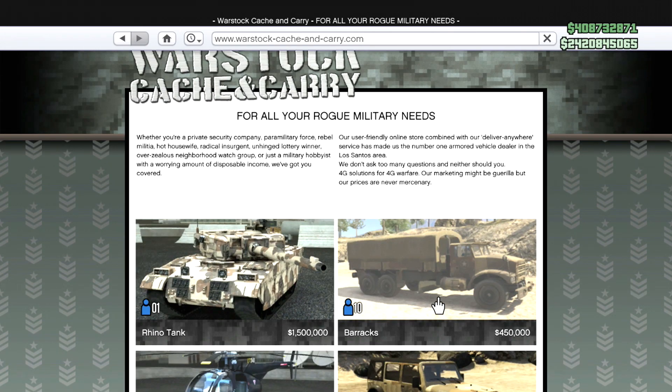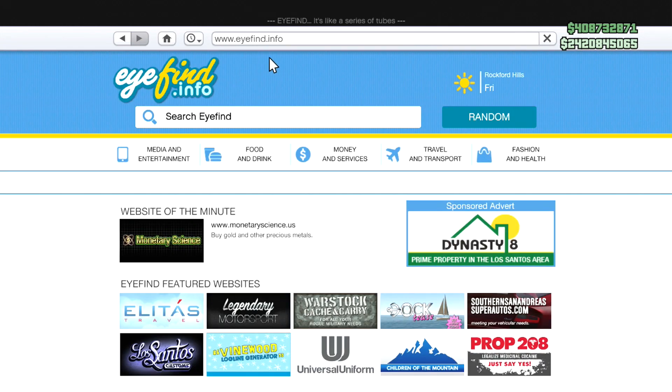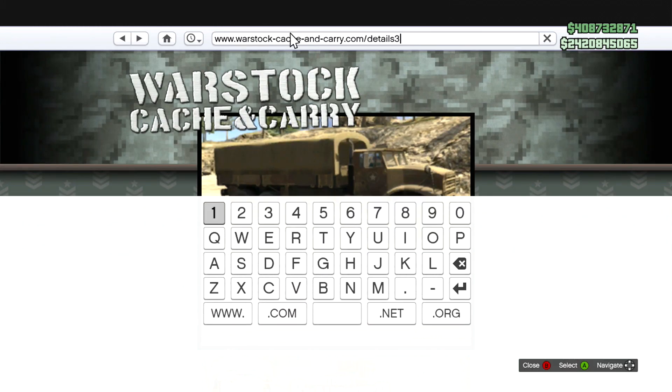I'm just going to click Barracks. Once you do that, click the home button at the top left hand corner, then hover over the URL and click it really fast. Once you do that it will allow you to edit the URL — you're just going to delete the three and add a six.